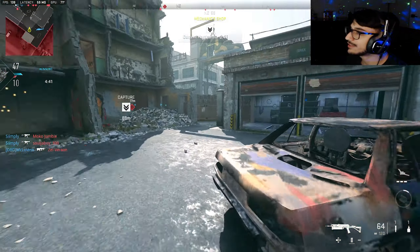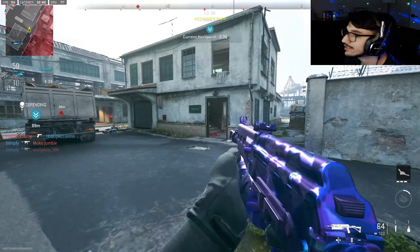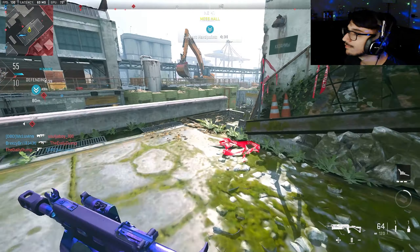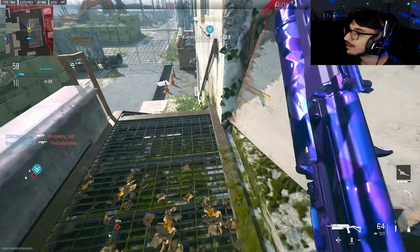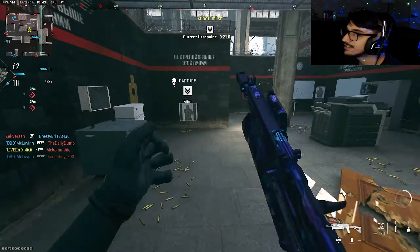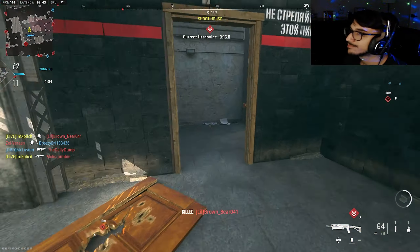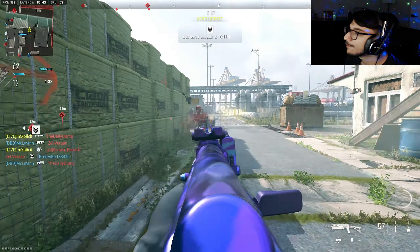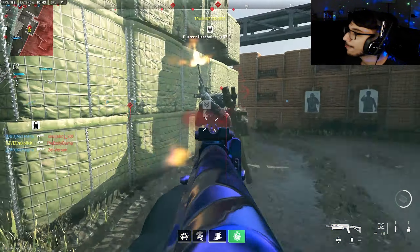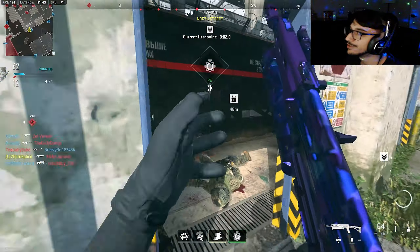Nice little UAV from my teammates — I appreciate that boys, I needed that very very much. Advanced UAV — love to see it. Bam, they're all spread out — this is a weird weird lobby to be honest. Jump him. This is a really weird lobby, what the heck.